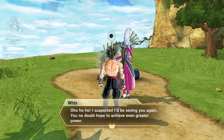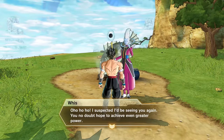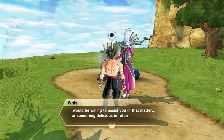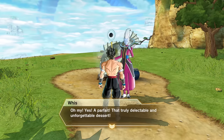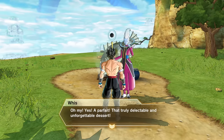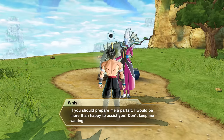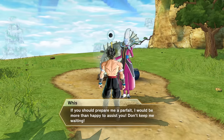Whis says: 'Oh, I suspected I'd be seeing you again. You no doubt hope to achieve even greater power. I would be willing to assist you in the matter for something delicious in return — perhaps a little something sweet. Oh my, yes, that truly delectable and unforgettable dessert. If you should prepare me a parfait I would be more than happy to assist you. Don't keep me waiting.'